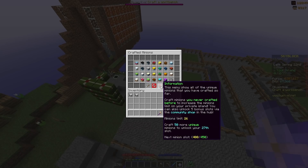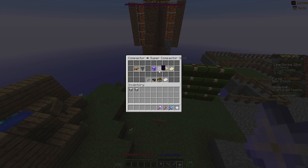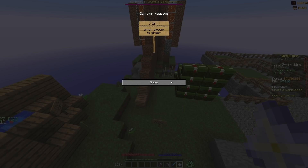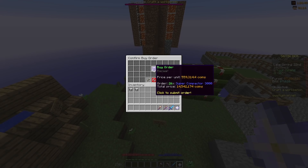So now we actually have 26 minion slots, which is actually higher than the original minion limit before the community shop. Because I have so much money right now, even though I'm probably not going to use it that much, I'm just going to go ahead and get 26 super compactors — it's kind of the default minion upgrade. We'll go ahead and purchase 26. Wow, that's only 14.5 mil. I thought that was going to be a lot more.